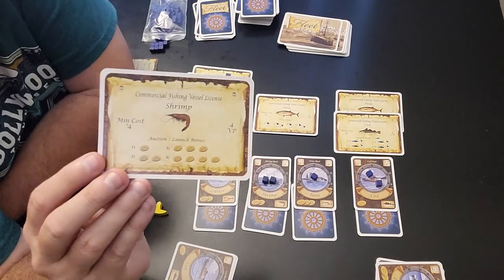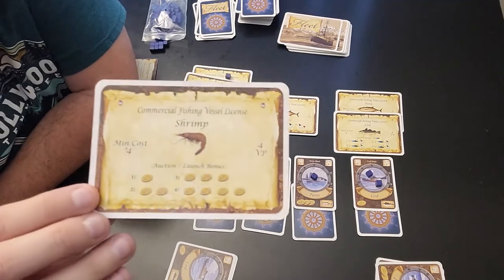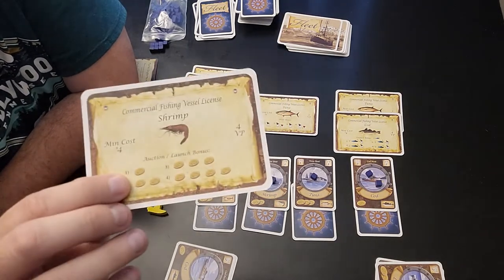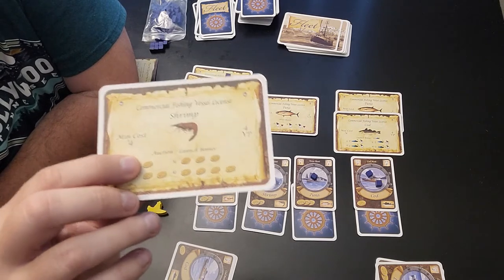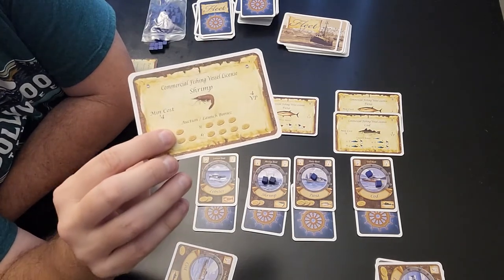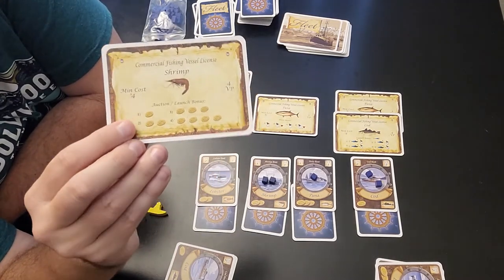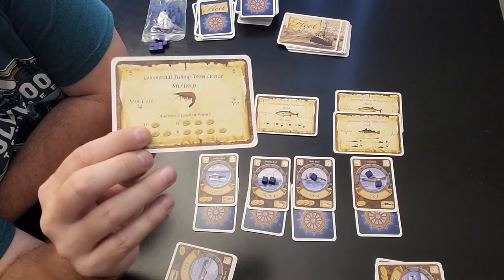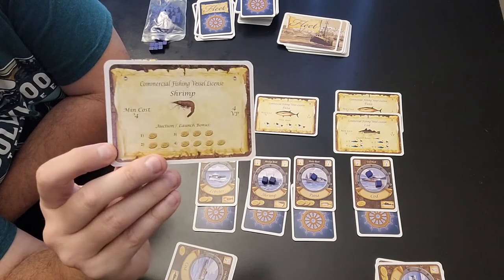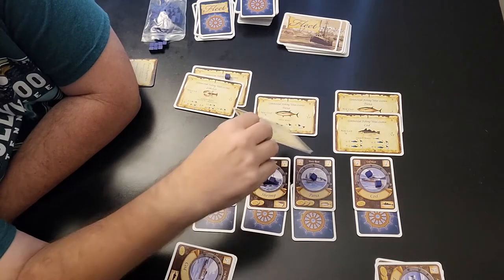The shrimp license is really wanted — it's a really good one to have. You see a bunch of gold coins on the bottom. If you have one shrimp license, you get a one gold coin discount during the auction phase. So if an auction is for $5, you only pay $4. Two shrimp licenses gives a two coin discount, three is three, four is four. So every time you go to auction it costs you fewer coins — that is pretty powerful.